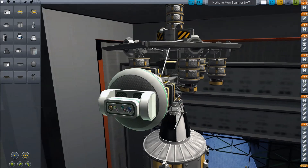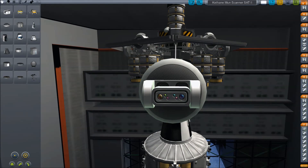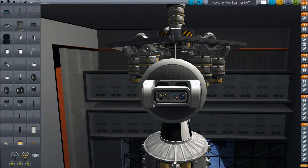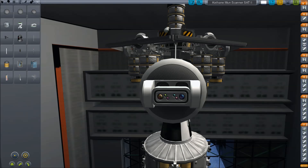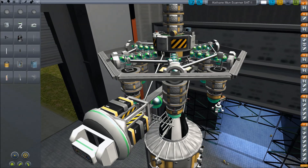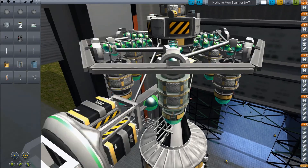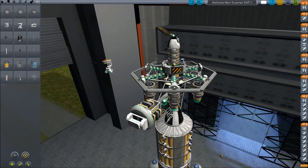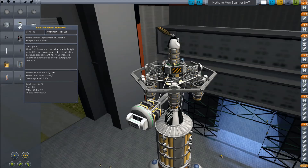Here are the scanners. You find them in the Science category. There's a big one and a small one. You can see they're a little different in size.